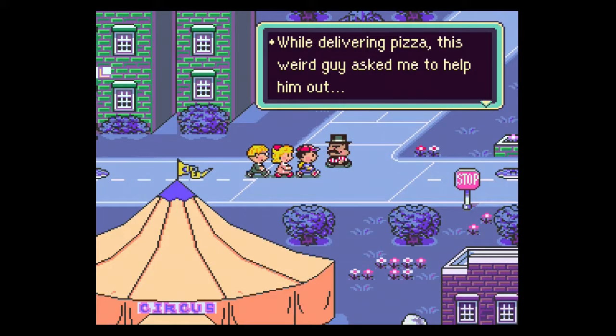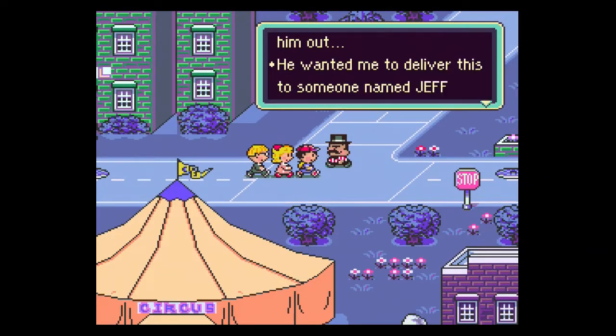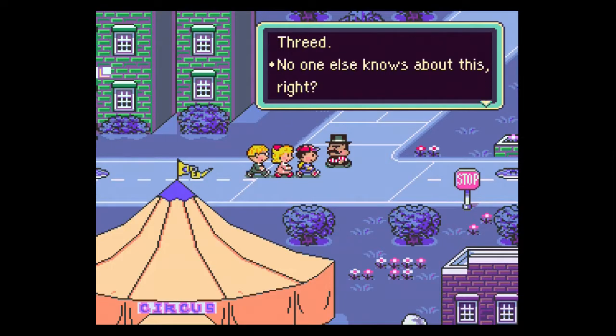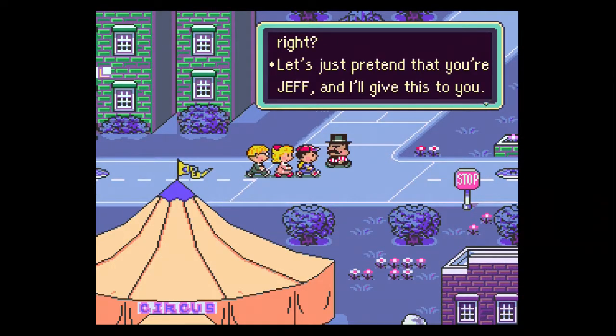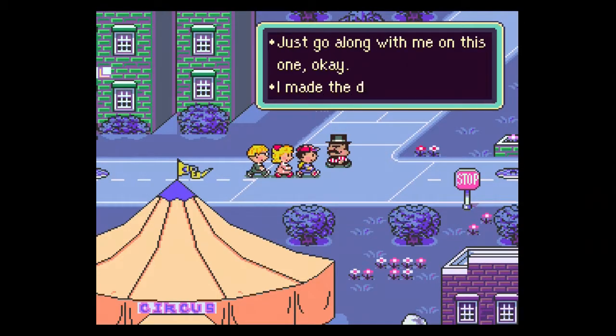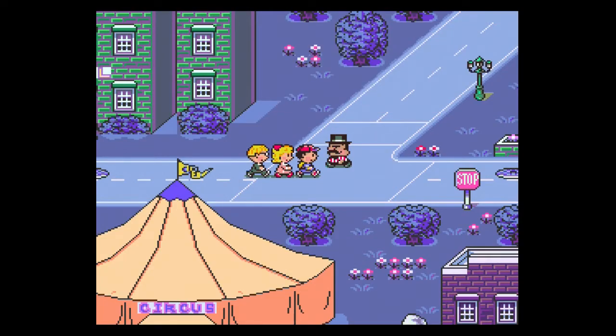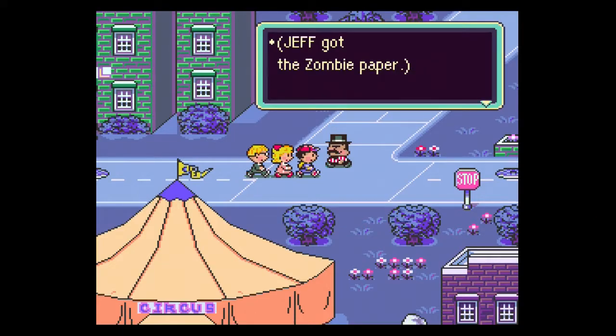The delivery man says: "While delivering pizza, this weird guy asked me to help him out. He wanted me to deliver this to someone named Jeff, who is wandering around Threed. No one else knows about this, right? Let's just pretend that you're Jeff, and I'll give this to you. Hello, Jeff. Just go along with me on this one, okay? I made the decision that you're Jeff, no matter what." So we got some zombie paper.